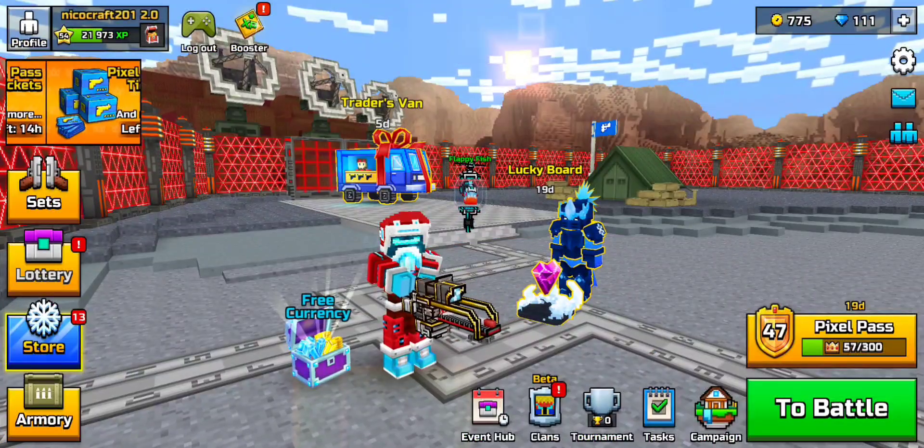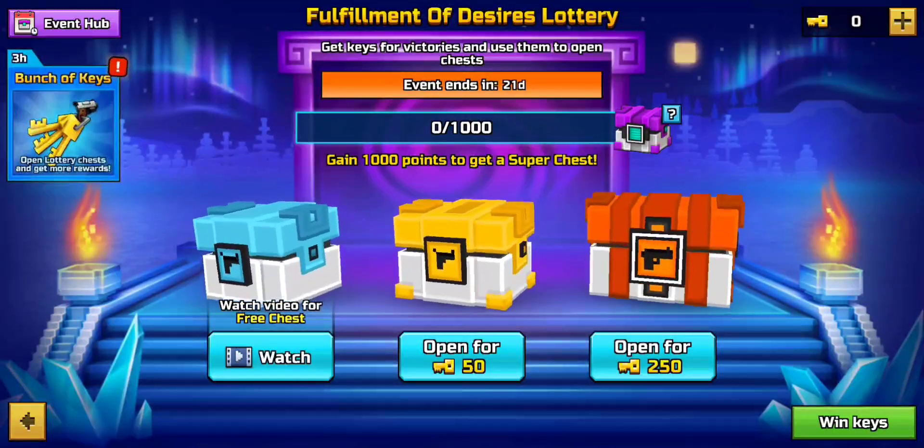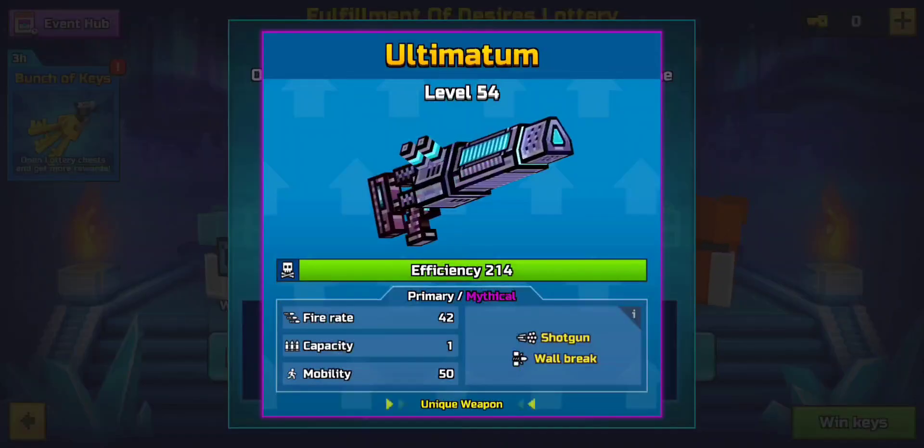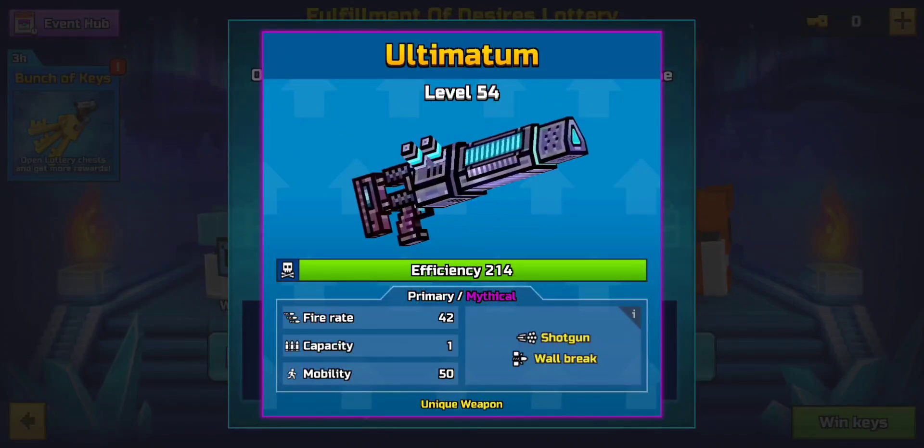Anyways, here I am on my alt account, and there is a lot of stuff I don't have on this account. So, as you can see, Ultimatum is right there.